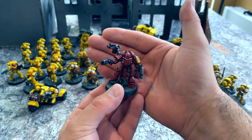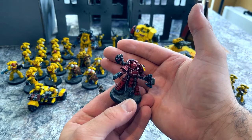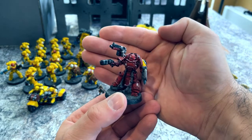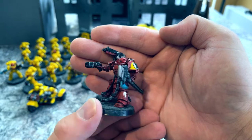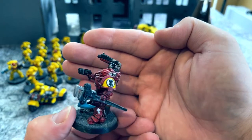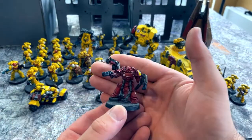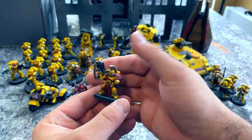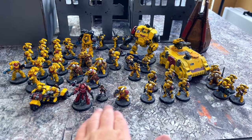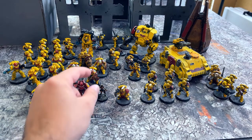Next to him is the Tech Marine, upgraded to Forge Father to give him the ability to heal flat three wounds to a vehicle. He's back in the list doing his job — making sure the vehicles hit better. He's also been upgraded to have the Rites of War warlord trait, just to give a little more ObSec at the back or onto the middle objective. I'm tempted to swap his warlord trait for the D3 command points and put Rites of War onto the Chapter Master for more flexibility. He sits at the back and runs forward to the middle objective with the Hellblasters — a 10-man unit with ObSec.